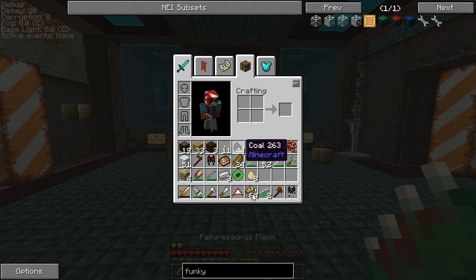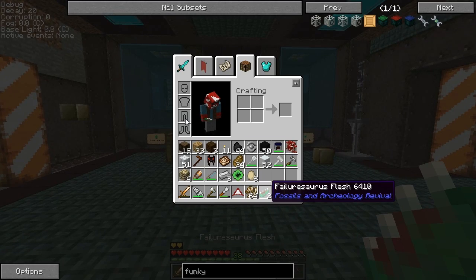Oh look, he dropped the Phyllosaurus Flesh. Is this like zombie flesh? I hate that it has no uses in the game.